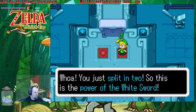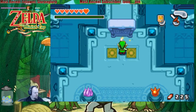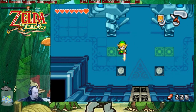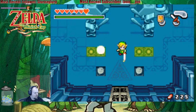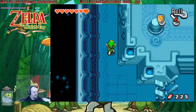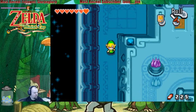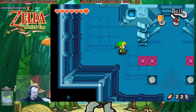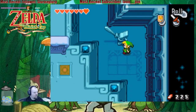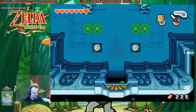You split in two — so this is the power of the white sword. I guess you can double yourself any time you see those panels. The powers of earth and fire elements are infused into your blade. It kind of reminds me of other sword chambers from the Legend of Zelda series that we will see in some of the upcoming games.